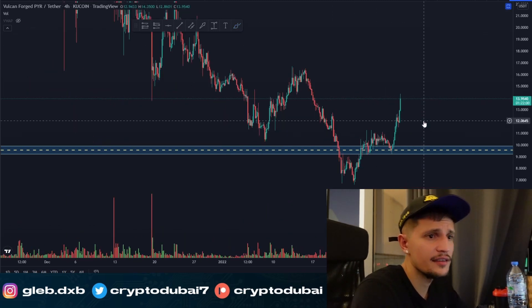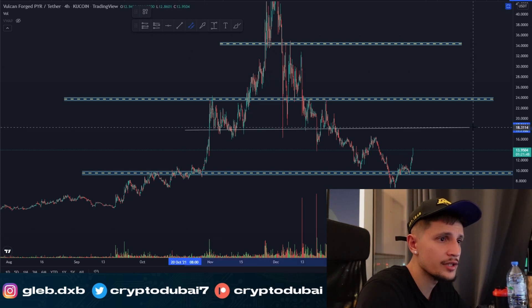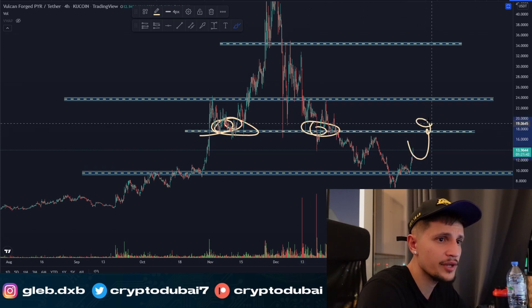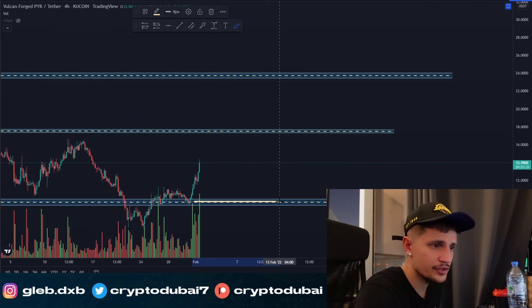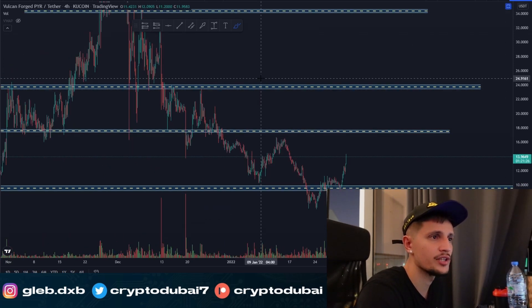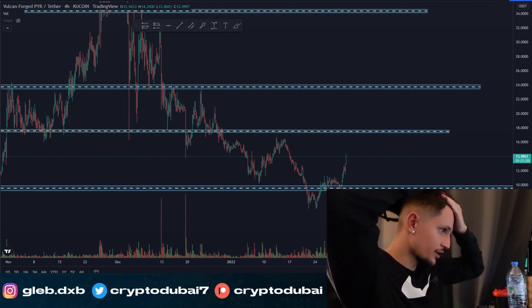Don't get too excited — I think a lot of people are starting to take profits right now. I want to see a clear breakout above the resistance area around $18 first. If we break above that key area, the next target would be around $23–$24. On the downside, we just need to hold support around $9.60 to $10, and there's still upside potential. I'd say there's way more upside than downside for this crypto gaming coin over the next couple of years, if they can deliver.